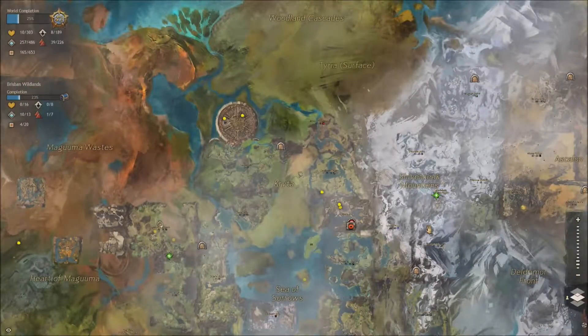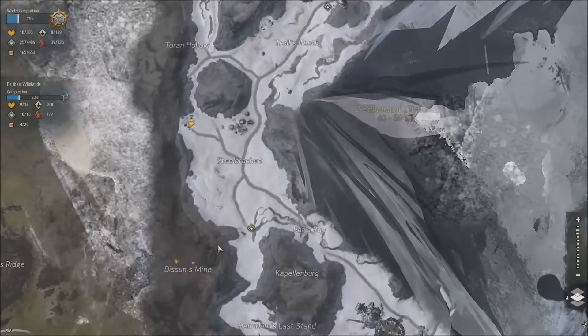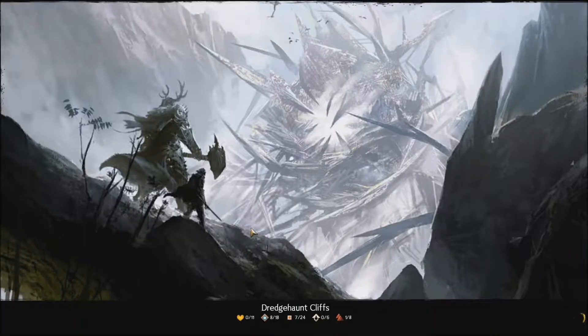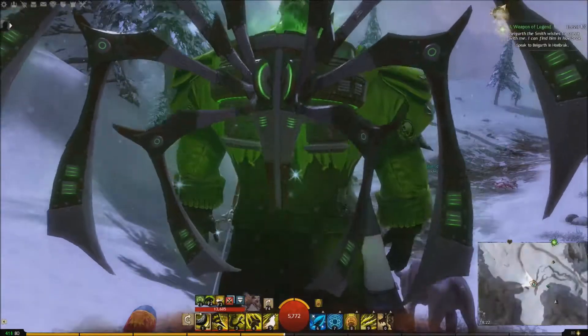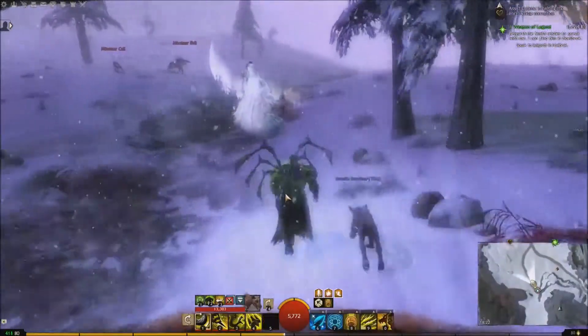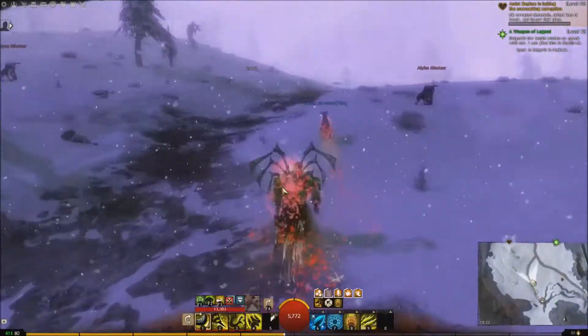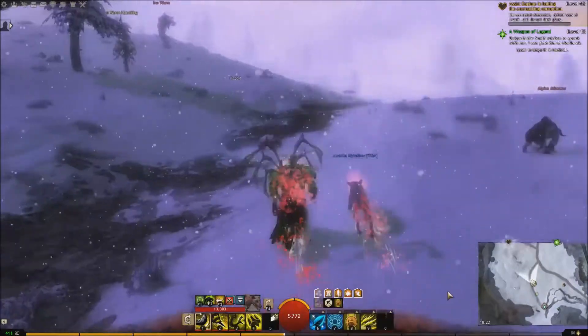The next place we're going to go is in Dredgehorn Cliffs and we're going to go to Disson's Mine, which is kind of like south-west of the waypoint. When it loads, we're not going to go south-west — we're going to run to the north, because there's a cave entrance to get inside and it's kind of hidden depending on the way you're running. But it's also quite easy to see.